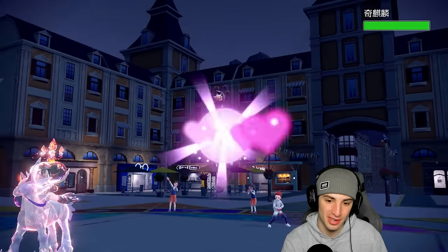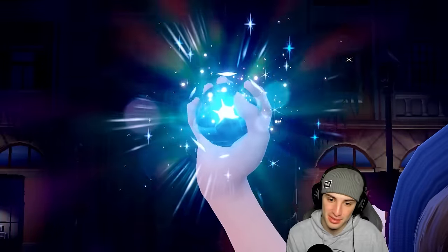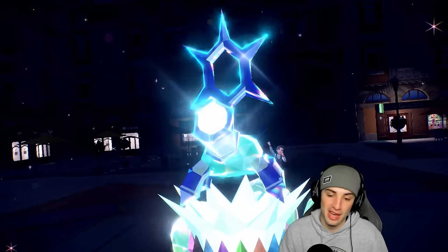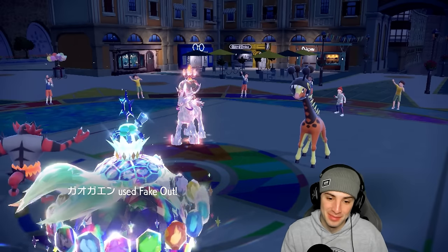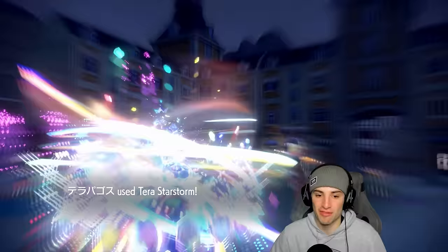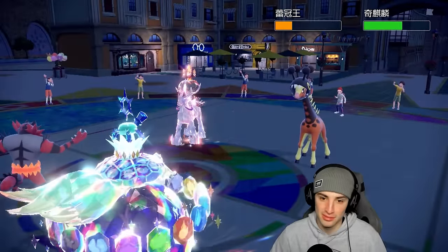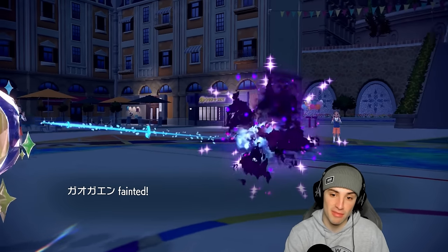They go into Frigiraf — tough news. I do outspeed which is good, and Terra Starstorm might KO since it's super effective on Calyrex. The Armor Tail comes out — our fake out and Terra Starstorm are ready. Not quite enough damage. High Horsepower fires and they're leaving my Terapagos on the field, which we love.